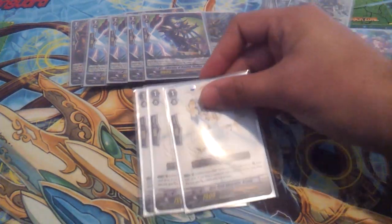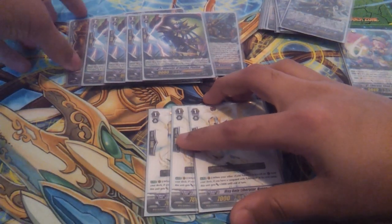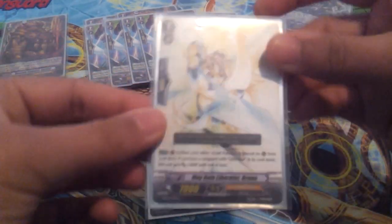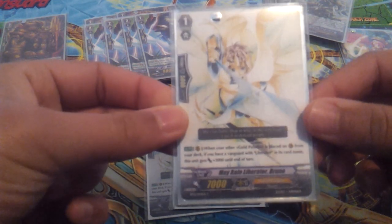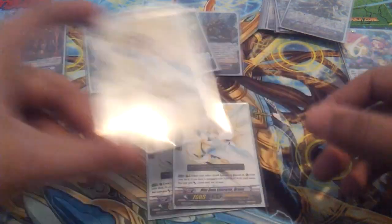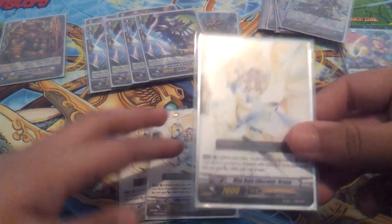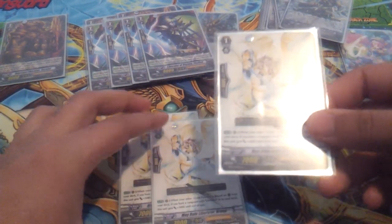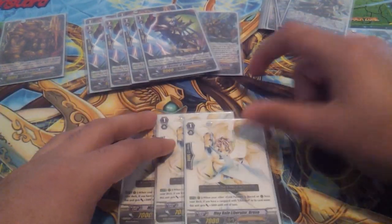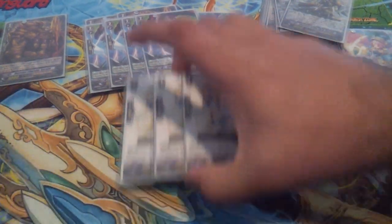I also run 3 Bruno. Bruno has a similar effect: when another Gold Paladin is called from the top of the deck, this unit gets plus 3,000, and you can keep using the effect for every card you call. So it's a 10k booster that scales up and is really good with Garmor and Alfred.